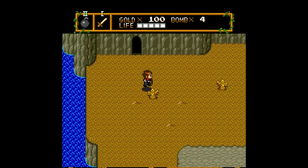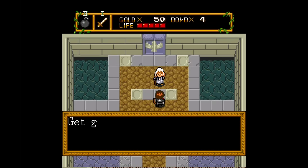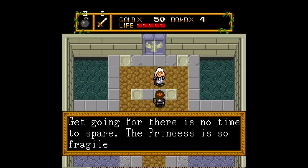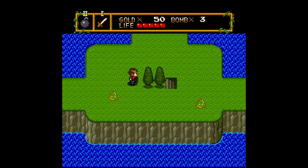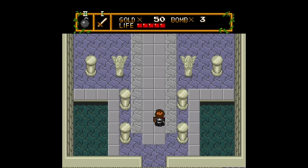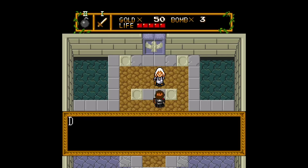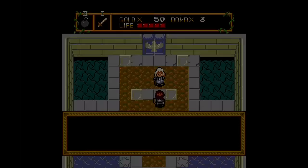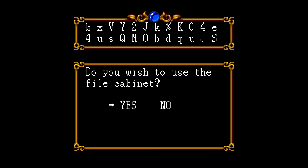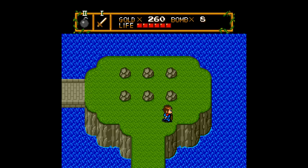If you die in this game, you lose half your gold and start back at the main hub. So you may find yourself grinding for money so you can afford more potions, and that's always annoying. Also annoying is the password system. This is one of those TurboGrafx games where you needed the Super CD-ROM add-on to save, otherwise you're stuck with some truly painful passwords — the kind that have uppercase, lowercase, numbers, and special characters. It's a nightmare. Thankfully the best way to play this one today is on the TurboGrafx Mini, so you can just use save states and spare yourself the agony.